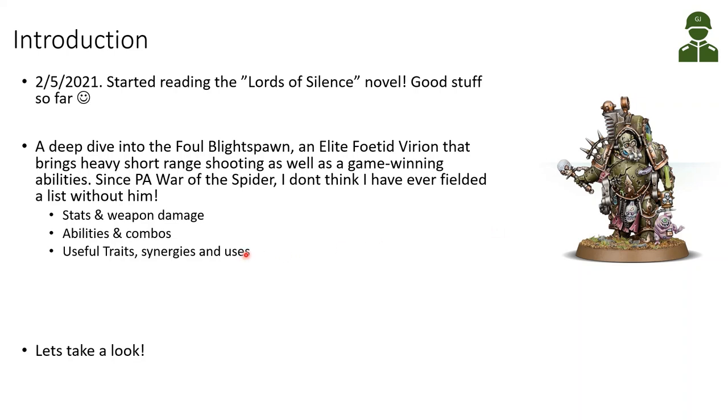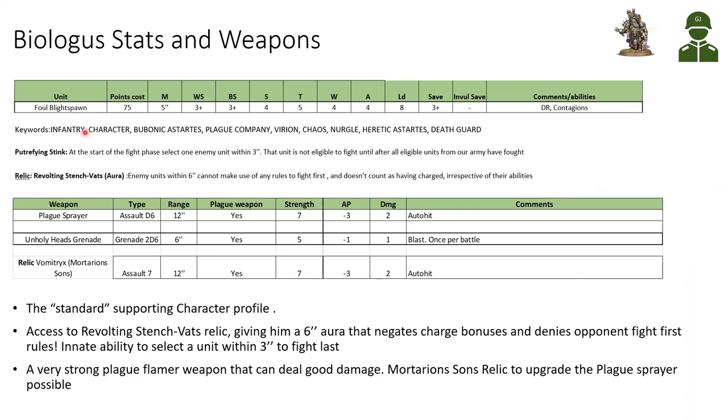In this video, a deep dive into the Foul Blight Spawn — the elite Fetid Virion that brings heavy short-range shooting as well as game-winning or game-defining abilities. Since the War of the Spider Psychic Awakening at the end of 8th, I don't think I have ever fielded an army not taking the Foul Blight Spawn with his very good weapon and abilities.